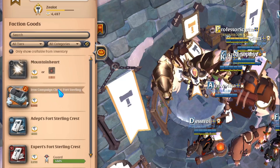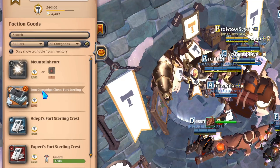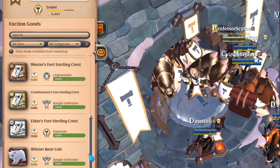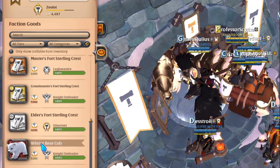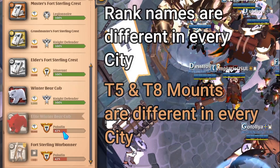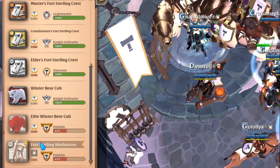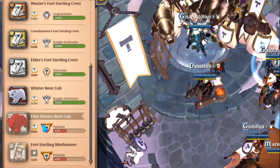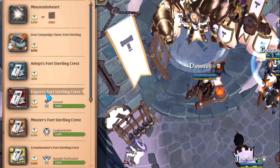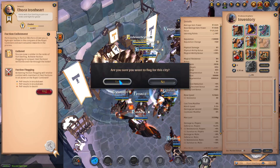You have an iron campaign chest which can contain tomes of insight to help you level up your different items. There are also different crests you can use to craft capes. You can claim a winter bear cub to raise on your island, as well as an elite winter bear cub — you need to reach Paladin rank to buy those and the banner. That's essentially for elite faction grinders who've put in a lot of work.